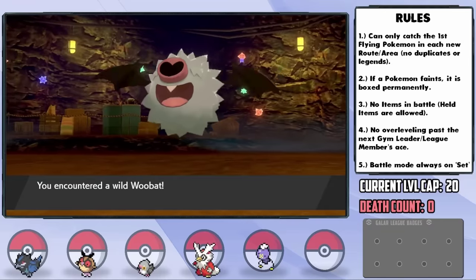We return to the stadium for the Finals matches. Against Bede, we use Greedo to stack Defense Curls, Baton Pass to Leia who sheds Intimidate with Hone Claws, then sweeps with Body Press and Steel Wing. Against Nessa, Greedo gets some Hardens up despite a defense drop from Liquidation, then Baton Passes into Youngling for Stockpile, further passing all boosts to Gyarados for a Dragon Dance sweep — her Pelipper's Drizzle even helped us. Bea was then quite easy — Ventress gets Intimidate on Hawlucha, Dragon Dances during its Bounce turns, then sweeps her entire team with Waterfall.